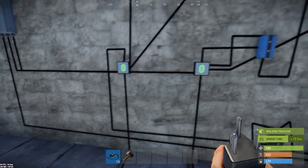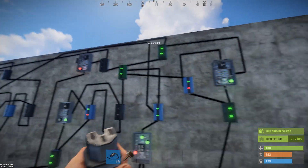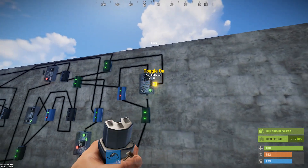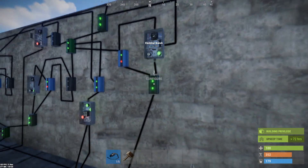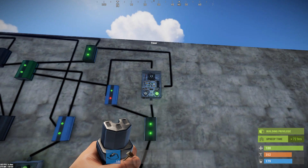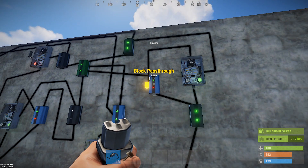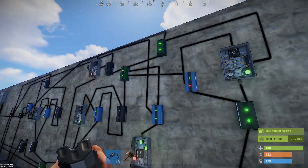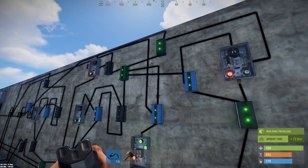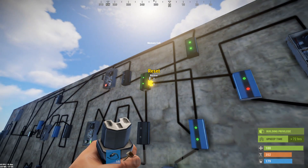Three resets are for the displays and to put this memory cell back to zero. This memory cell gets reset by the expiration of the 15-minute timer — there's power coming into the blocker, and as soon as this timer expires and power drops, it resets the memory cell back to zero. Visual bug here: this is actually reset now even though the bottom light didn't turn red. It's Rust, it's buggy, deal with it.